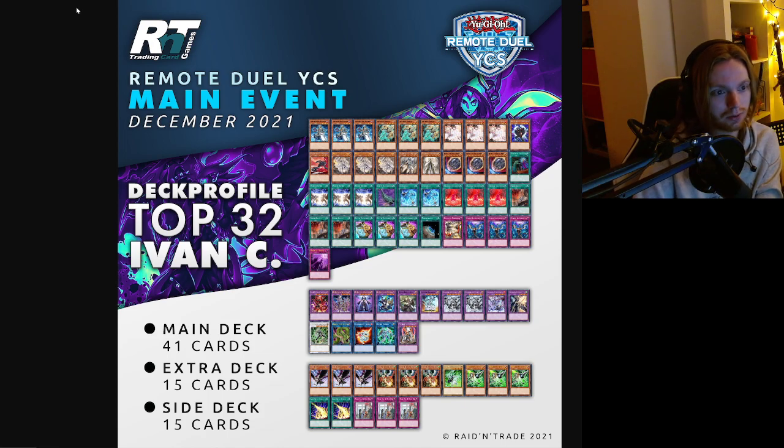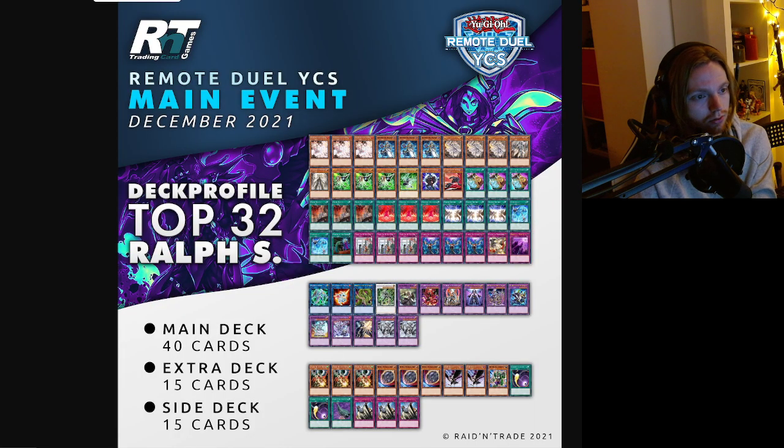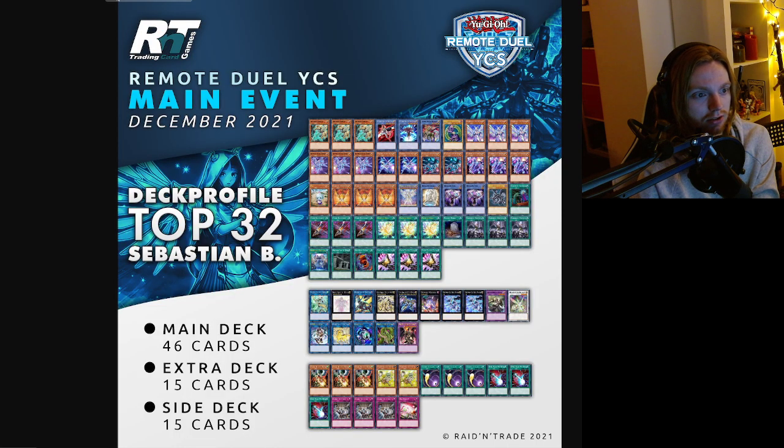First Invoked Dogmatica DPE deck — there are fewer Shadow Dogmatica lists here now. This is just a consistent list featuring Harpy's Feather Duster. Lancy in the main is pretty spicy. More hand traps in the side. There Could Be Only One in the side is interesting to see. Another similar list plays Gamma in the main. Ralph S congratulations — similar deck with a couple of different choices, slightly different side deck.